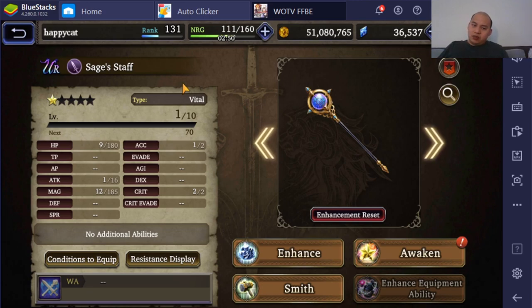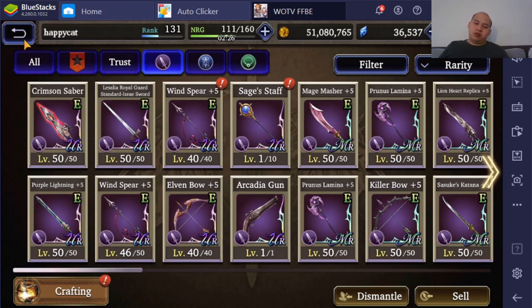The only good thing for Sage Staff is the Magic version, and it costs 15,000 Arena Medals to make. I had some extra Arena Medals lying around, so I just said screw it — I'll buy one and see if I can get the Magic version. The Magic version of the Sage Staff is the best staff in the game for healers because it gives the most Magic.